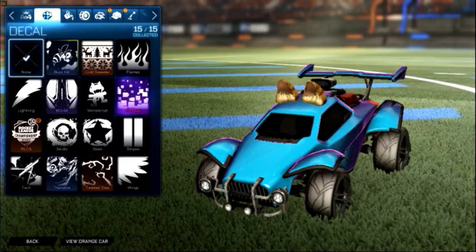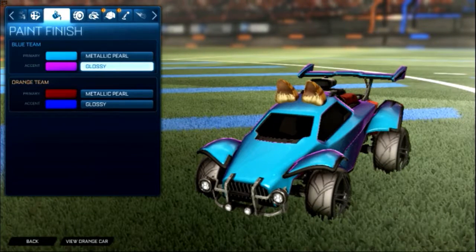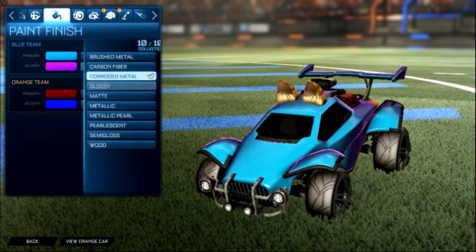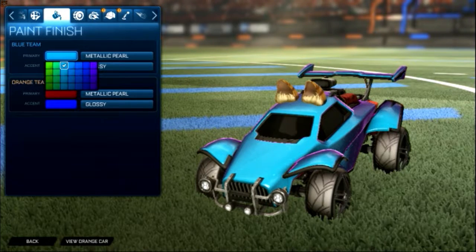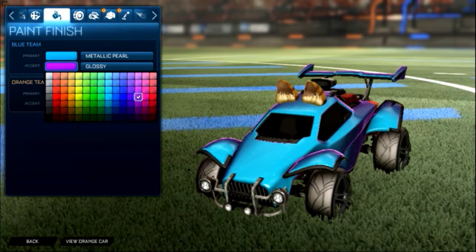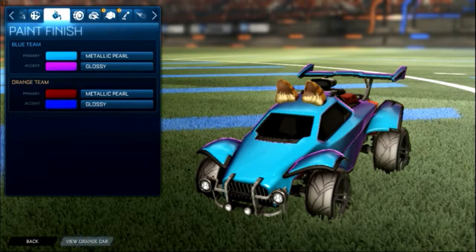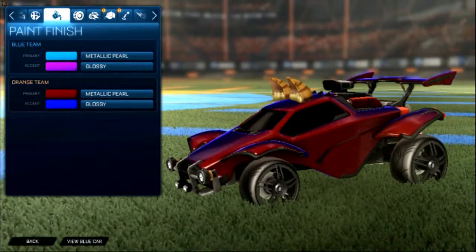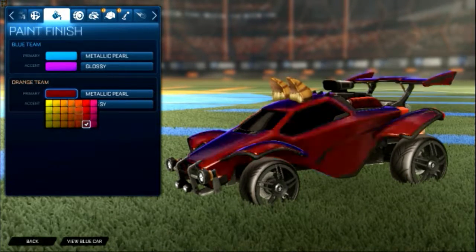For the first design, there's no decal. The important part is your primary and accent colors. Your primary needs to be metallic pearl — that's the key. The accent bar can be anything, it doesn't matter. The colors are important but the accent bar value is flexible. Metallic pearl is the critical setting. I'll show you the color rows I picked — you can choose darker colors that fit you best.